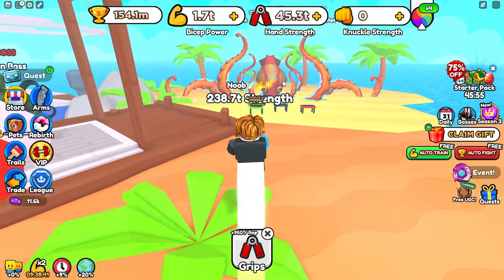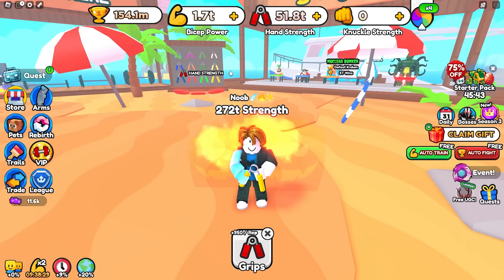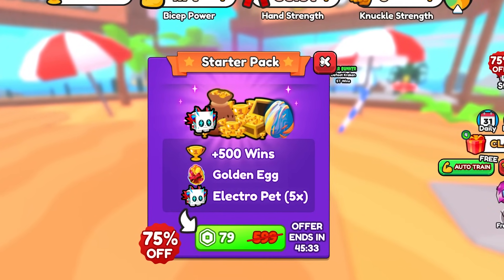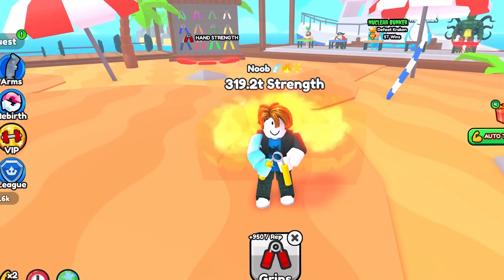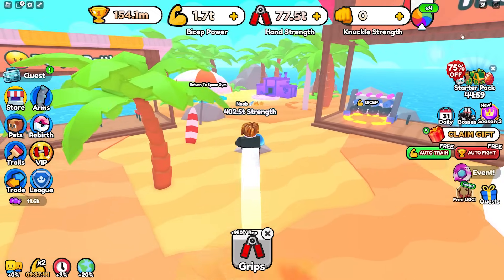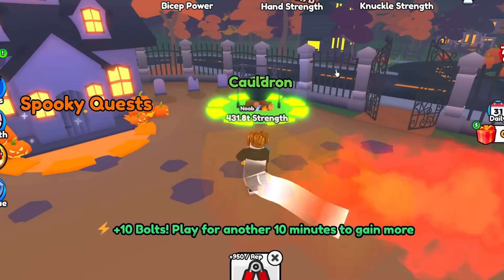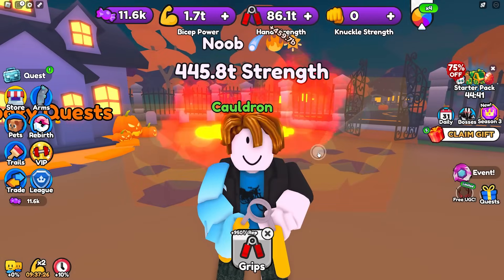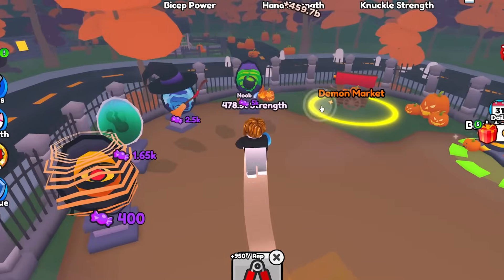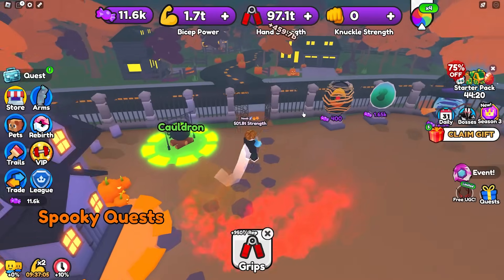If you guys literally don't believe me that this is a noob account, you can see on the right we have the starter pack available — this just shows the account was just created. I've also been seeing a lot of people making alt accounts, having them put pets inside the cauldron, and then claiming the pets to get enchants off of them, which is actually pretty smart. For those of you that are dedicated and want nice enchants for the Halloween event, you can go ahead and do that.